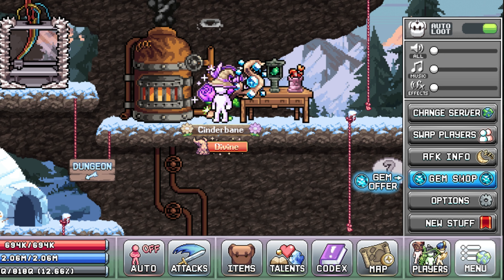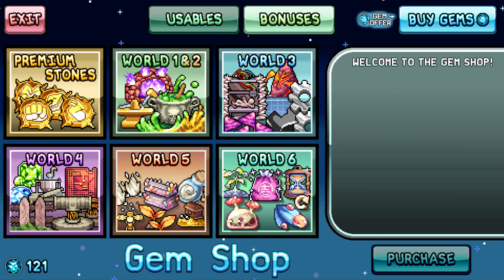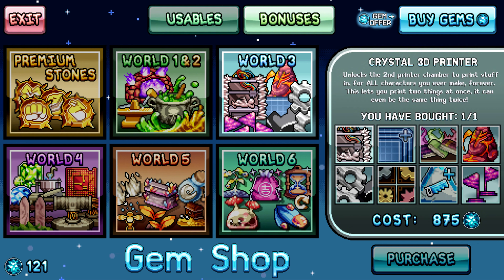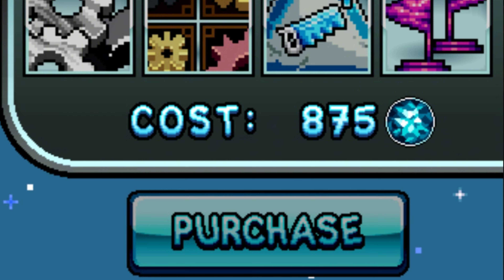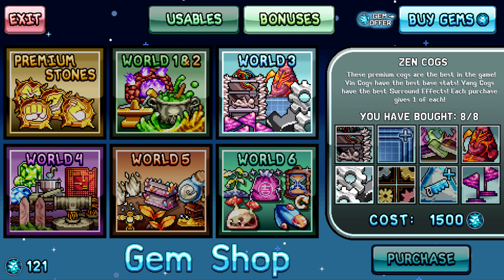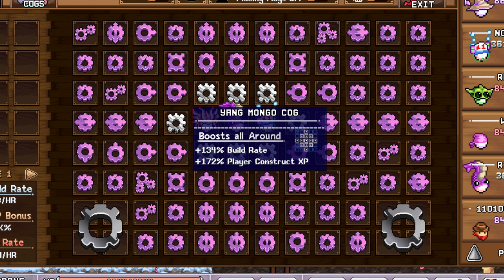Let's take a quick look at the gem shop and see which upgrades you should prioritize purchasing first. If you're new to World 3, the most important upgrade you can buy in the entire game is the crystal 3D printer upgrade, which can be bought for 875 gems. This upgrade gives you a second slot for printing materials, which is too good to ignore. Next, we have the zen cog upgrades. This upgrade has 8 stages, with each stage giving you 1 yang cog and 1 ying cog piece. These are the best cogs for build rate.